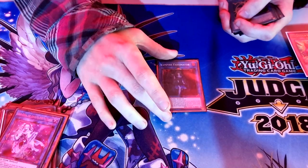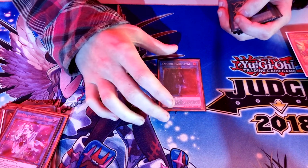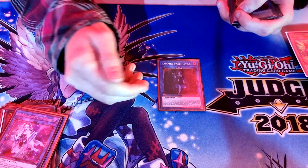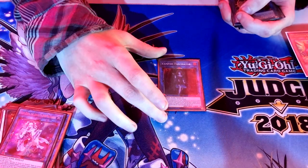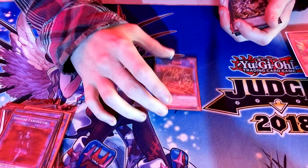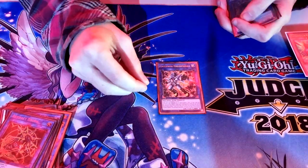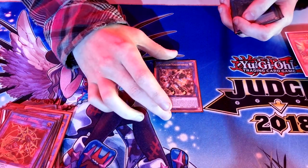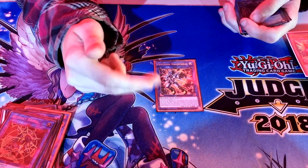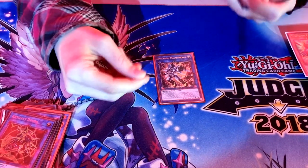Vampire Fascinator: on summon, take a monster from your opponent's graveyard, tribute itself or another vampire to take control of something. It lets you go into Yuki-Ona really easily or Zombie Vampire if you want mills, and Dagda to set Scythe. Halk pairs well with Dagda — it will get the side popped for you, and with so many tuners in the deck (Jet Synchron, Uni-Zombie summoning Bloom from deck), you normally turn Halk into Fascinator, and everything works really well together.